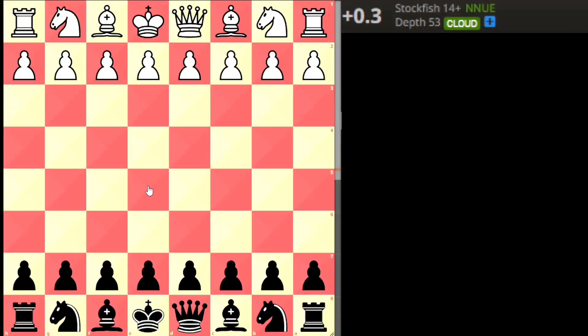Welcome to this new video. We will discuss how black can destroy white's d4 opening in Englund Gambit traps. White starts with d4, black responds with e5 and gambits the pawn, white takes it.